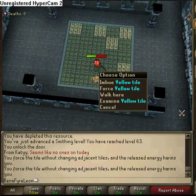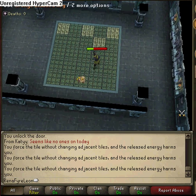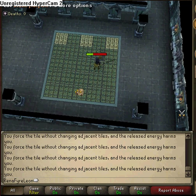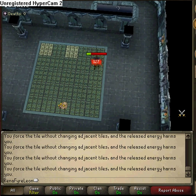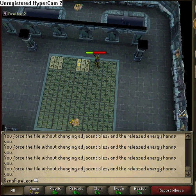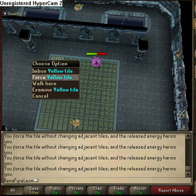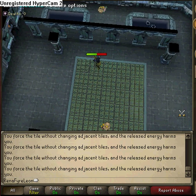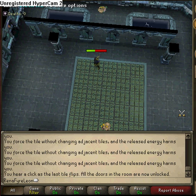Which usually works. So you do it until they all match, and it opens the doors for you. And you hear a click as the last tile flips. All the doors in the room are now unlocked. Thank you.